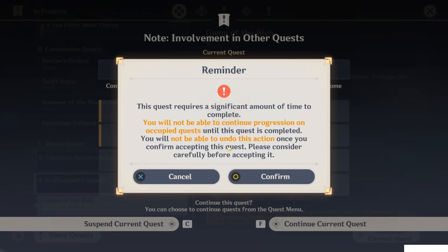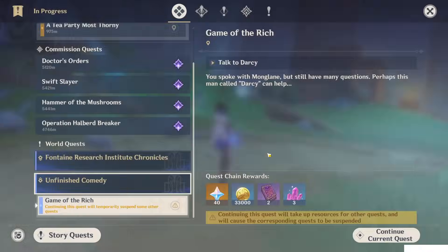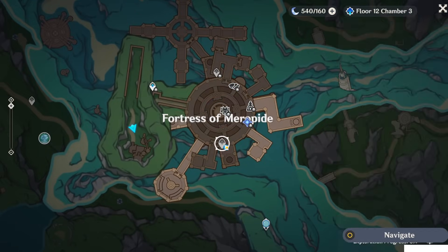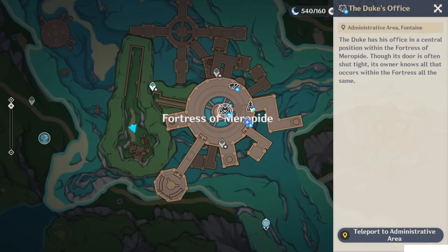Don't worry guys — you will take around two or three hours to finish the quest, it's pretty fast. In one day you can finish it. Accept it. As you can see, all the icons appeared from the Fortress of Meroped.